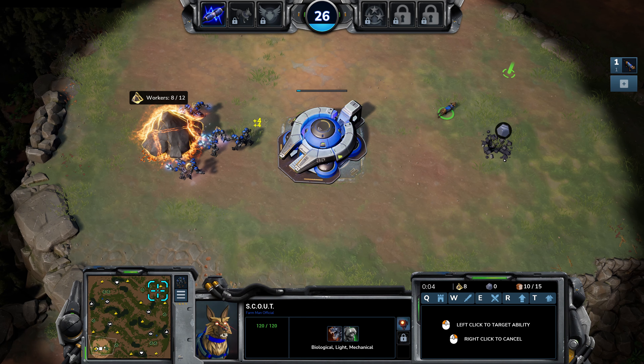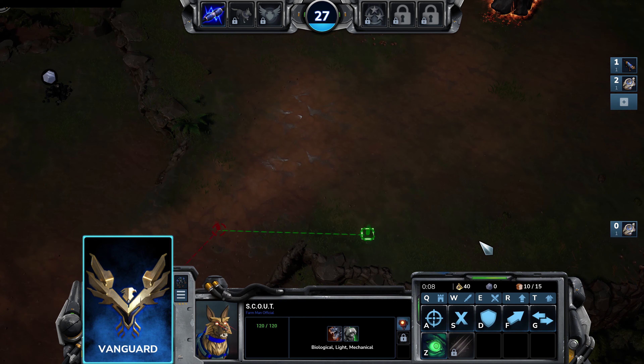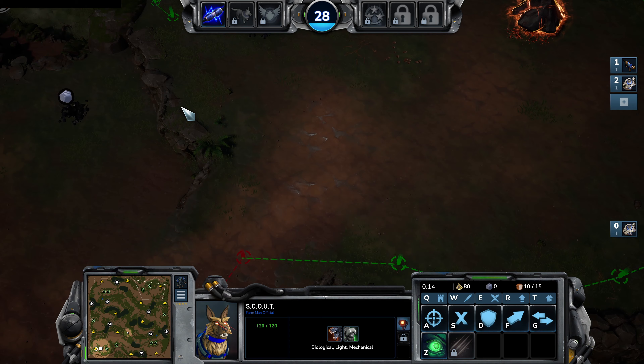Welcome everyone to the Stormgate build order tutorial for the Vanguard. Today we're going to go for a fast expand into exos, getting those ranged units which are really fun to play with as the Vanguard.